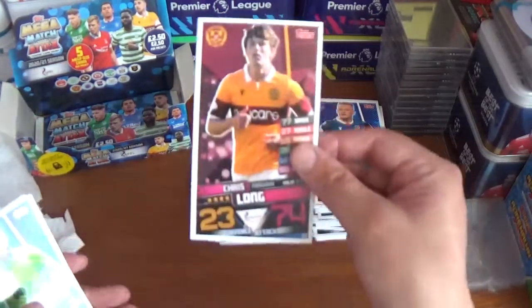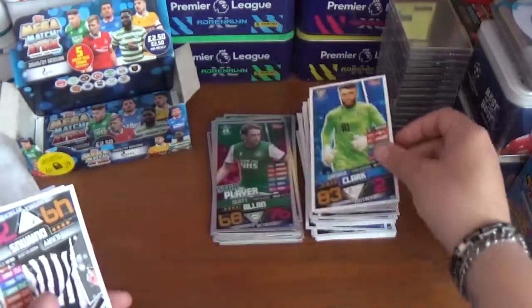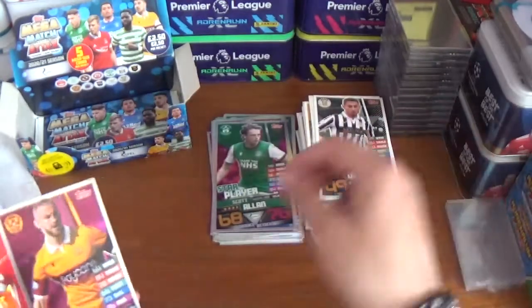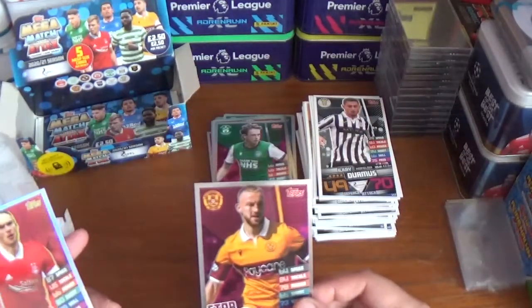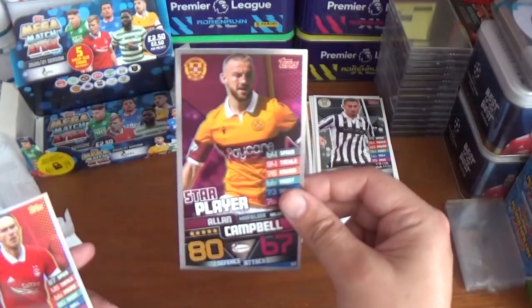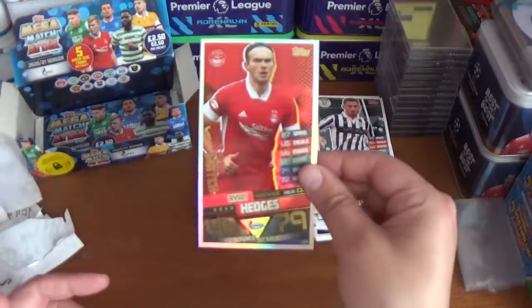Pack nineteen: Chris Long of Motherwell, Zander Clark the St Johnstone goalkeeper, Ilkay Durmus of St Mirren. A couple of shinies to finish off: star player Alan Campbell of Motherwell and a Man of the Match — Ryan Hedges of Aberdeen.